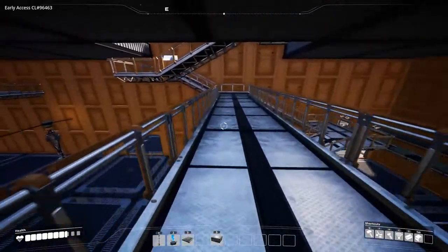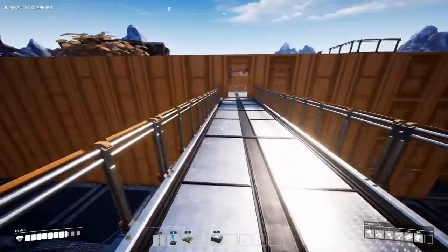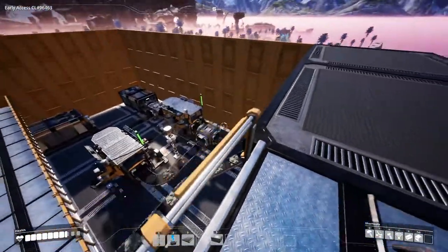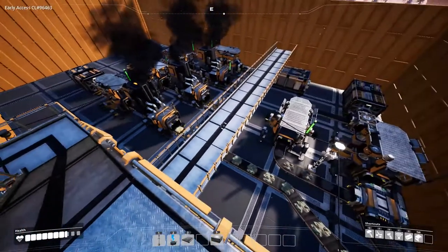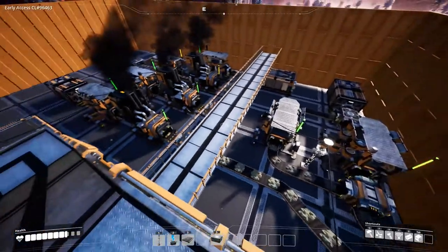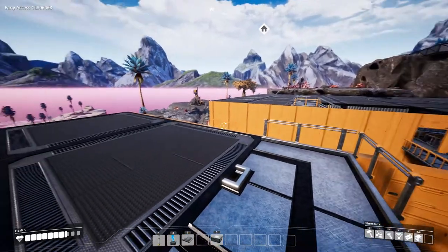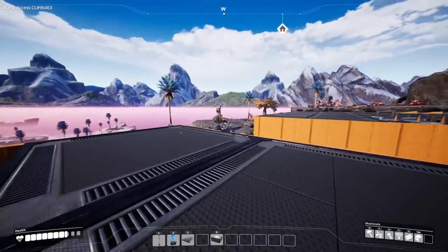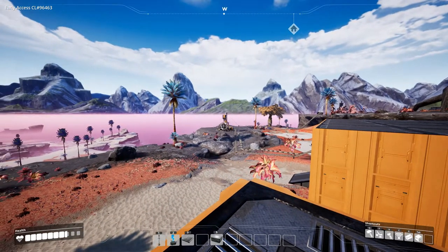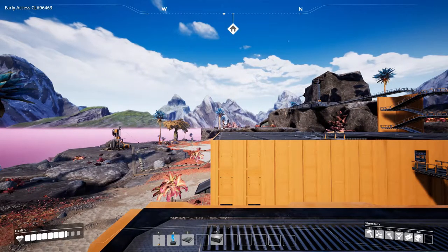At the beginning of episode three we started to make copper, which was built in this position. I'll show you in a few minutes where every resource is coming from because it's quite far away. As you can see, we now have two factory halls, and in the west you can see the limestone coming in, with the copper mining facility all the way in the back.